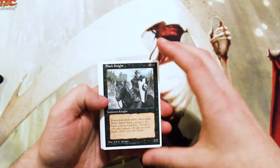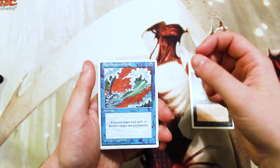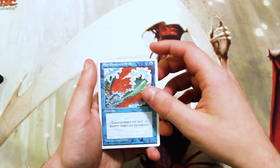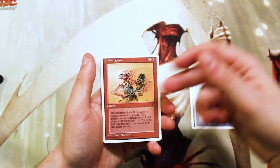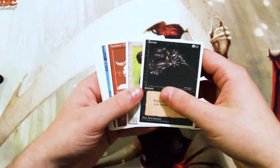So we did get a Black Knight, which is just a 2/2 for 2, but it has Pro White and First Strike, which is great. Blue Elemental Blast really, really wrecks Red Decks. Disintegrate, just a fantastic burn spell honestly, and then Terror, a fantastic removal spell.